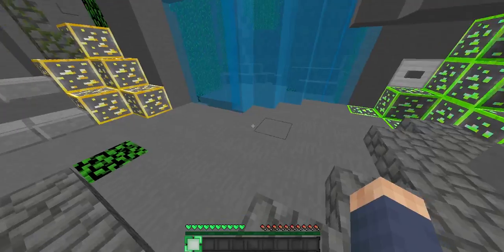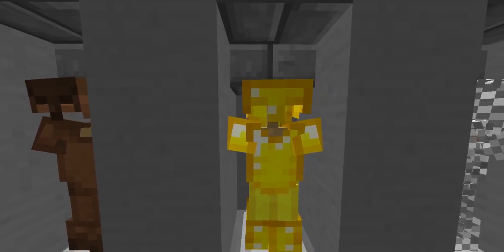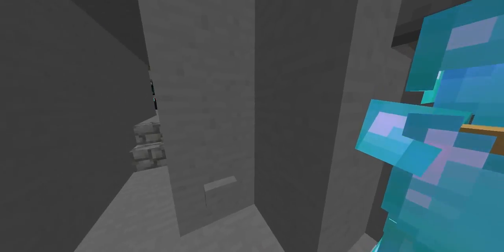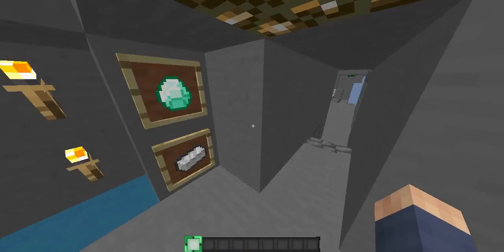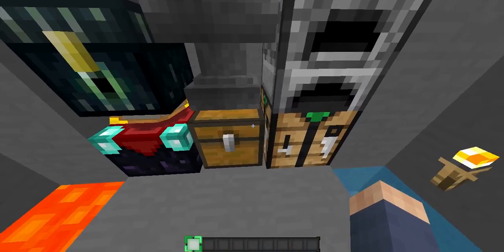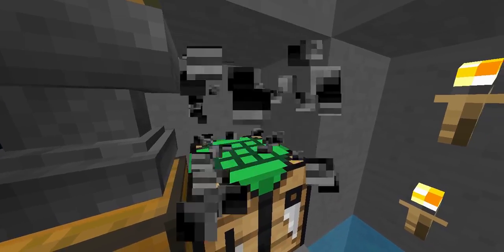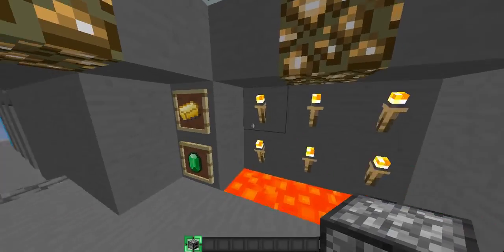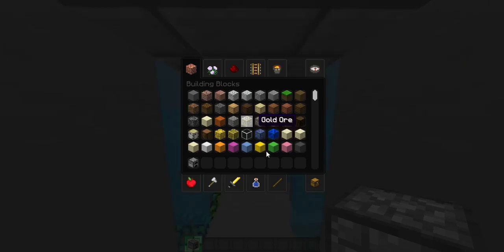This is the inventory. Let's have a look at the armor: Leather, Gold Chain, Iron, Diamond, and Enchanted Diamond. These are the ingots — there's a greeny diamond there. Most things are default except the anvil and the crafting table. The lava and water are there as well — looks very cartoony, I like it.